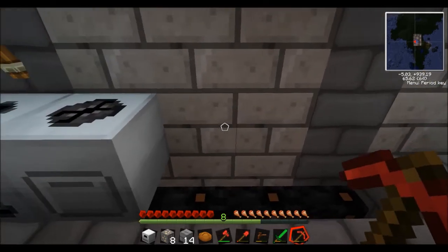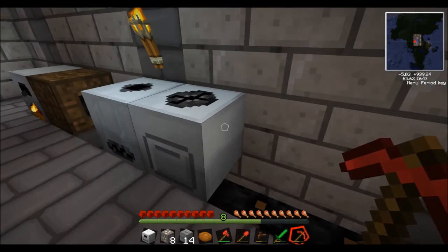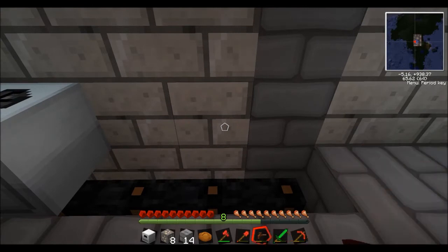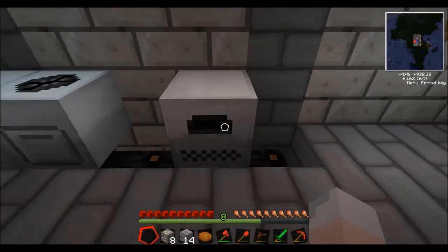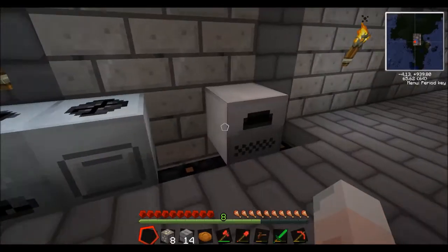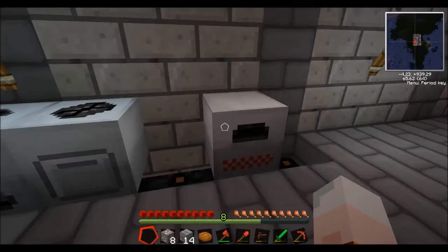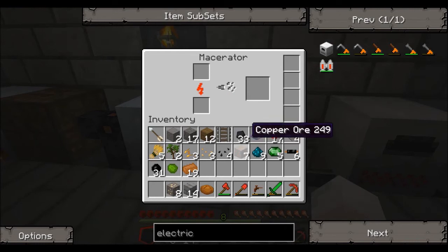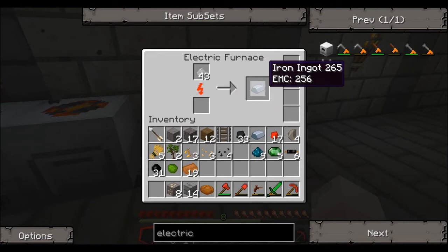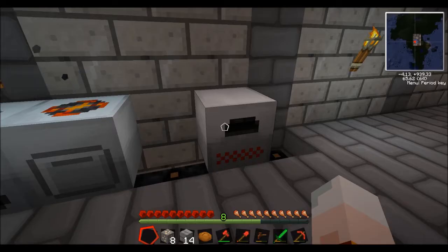I'm going to put the electric furnace here, and you'll see why in a minute. We might as well take the iron out of the macerator and stick that in the furnace. It's quite quick, as you can see. We'll stick the copper in there too — it's cooking us up some lovely iron. Brilliant.